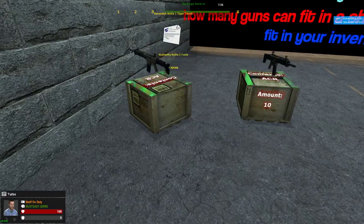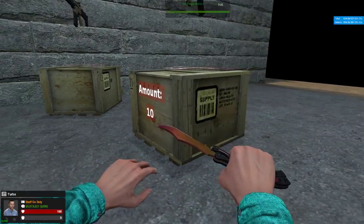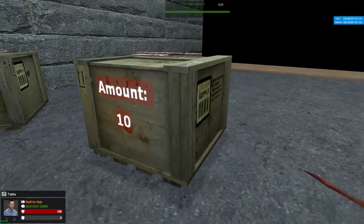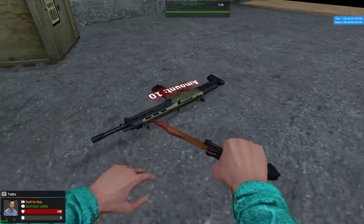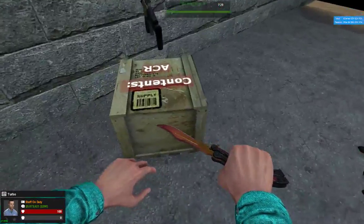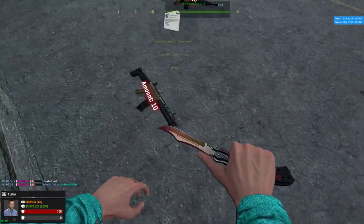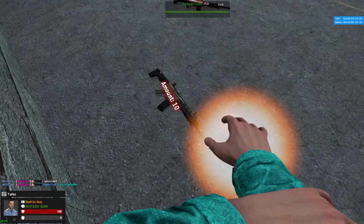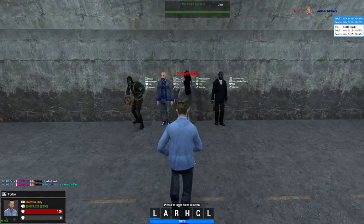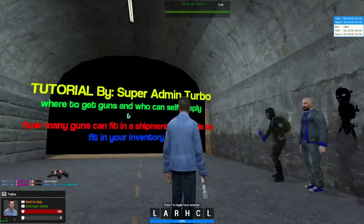Here's another thing: if you have a knife — one that you bought or that hitmen spawn in — you can knife the shipment to turn it into individual guns, and it shows the amount for 10. You can do it for both of them. It's really clean and you can sell them just a single gun instead of a box, which is pretty dope. That's pretty much it — I hope you like this tutorial, see you guys later, peace out.